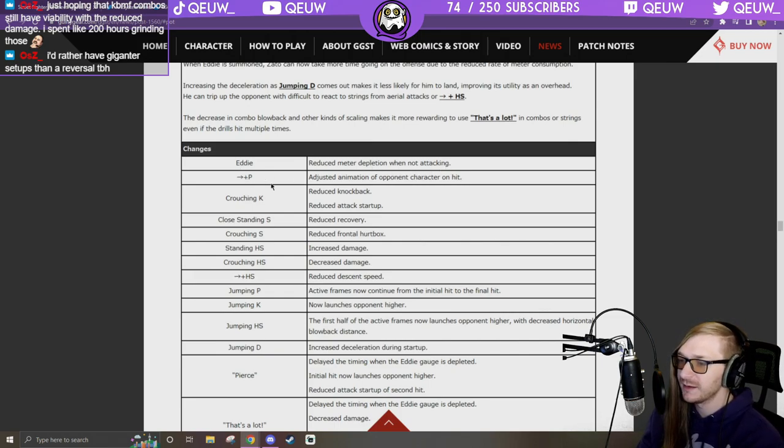Eddie: reduced meter depletion when not attacking — okay with that. 6P: adjust animation on hit. Crouching K: reduced attack startup — 2K is faster, a little scary. Close standing S: reduced recovery. Crouching S: reduced frontal hurtbox — so now it has a slight disjoint.